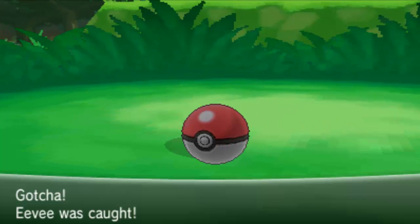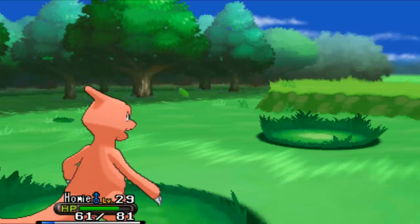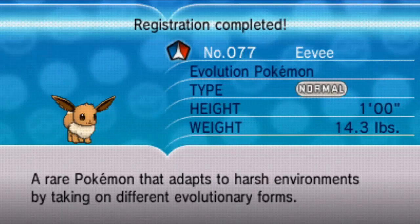We caught it! We got Eevee here. Awesome! And we got some more XP points. Eevee is like ten percent encounter rate in this area I believe. So let's find that Thunder Stone.